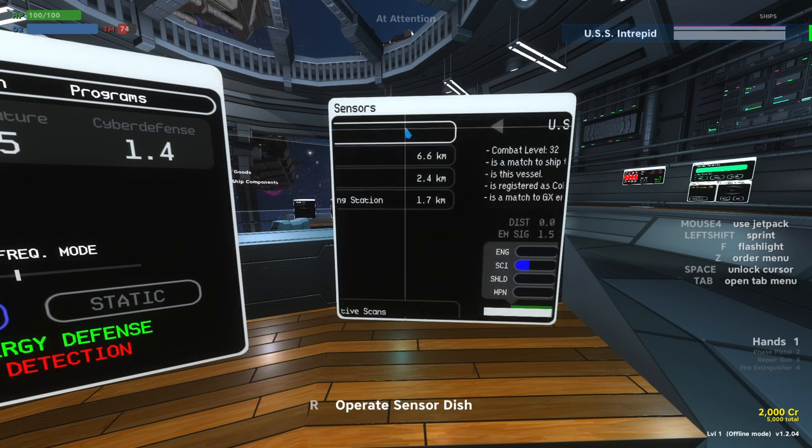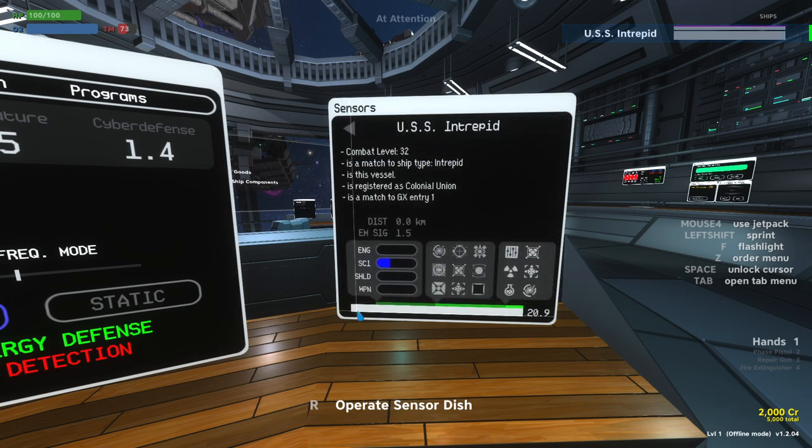As the science officer, if you select a ship, depending on the strength of the signal and how well you've detected them, you will have a variety of extra information. If you detect them at all, you will see them along with their hull and shield strength shown as gray bars. If you have at least 20.6 detection strength — we have maximum detection on our own ship because we know ourselves — you can see how their power is allocated.